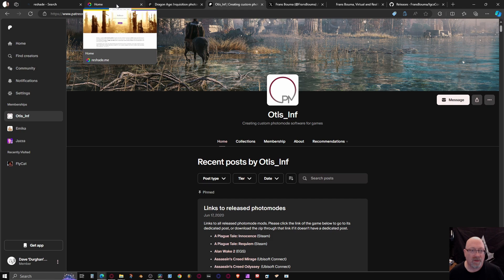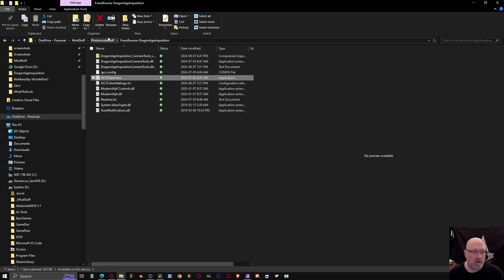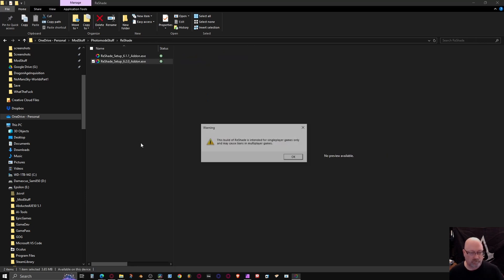First steps: you need to download ReShade. This is a little bit tricky because there are two options — you want the one with full add-on support. That's because these tools really only work with single-player games. If you try to use it with a multiplayer game, you run the risk of getting banned because anti-cheat software generally sees that something is being used that shouldn't be, and will assume it's a cheating tool.